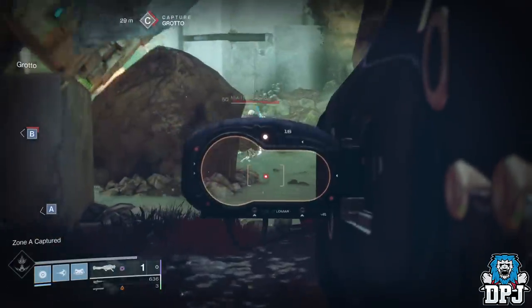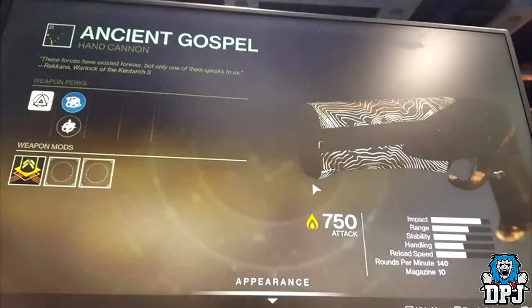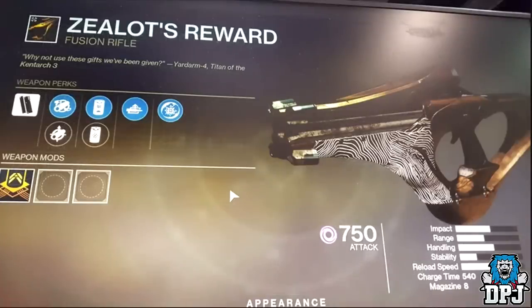Moving on from sandbox changes, we have two images of the raid weapons: the Ancient Gospel hand cannon and the Zealot's Reward fusion rifle. The imagery on these weapons is animated, which you cannot see within these still images.